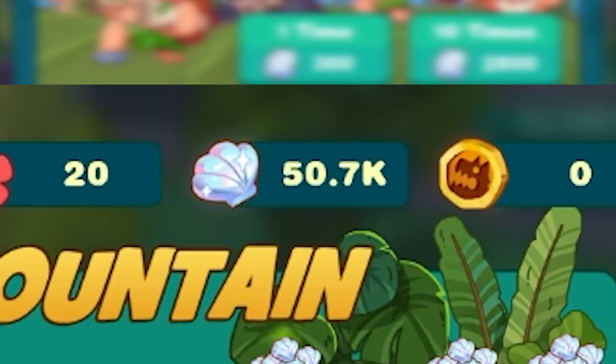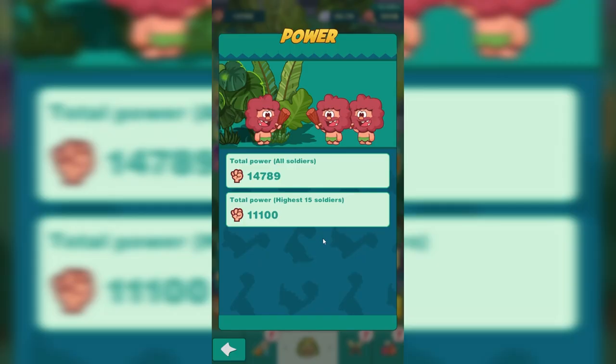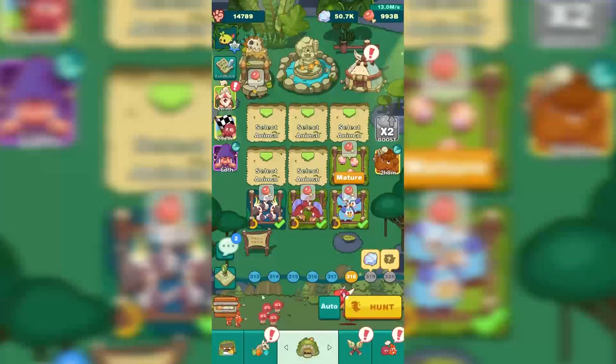We're at 50.7k. We've spent about half of our shells. Our total power is 14,789, and our total power with 15 soldiers is 11,100. Let's see if we can improve that.